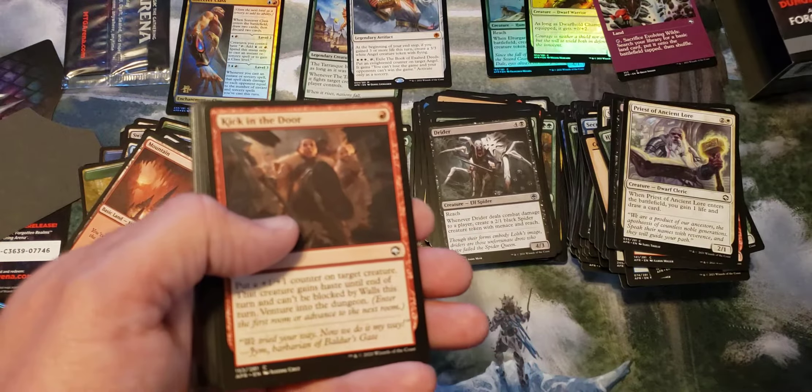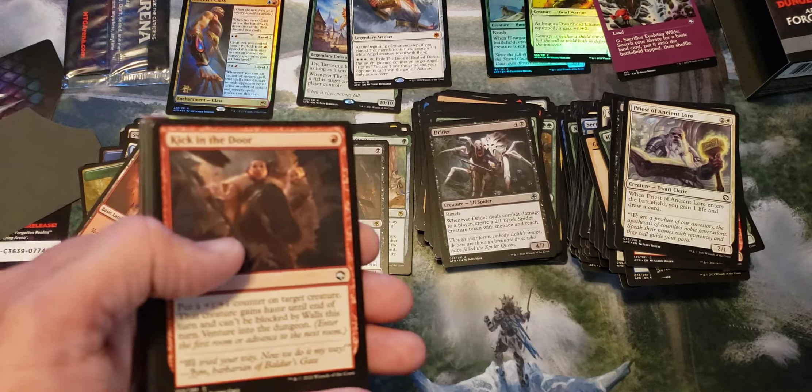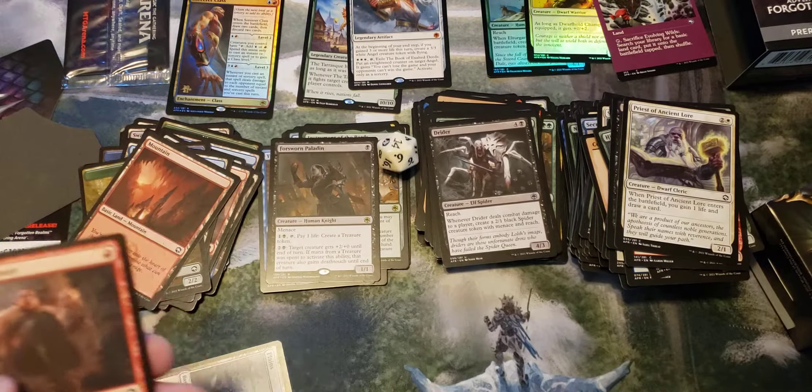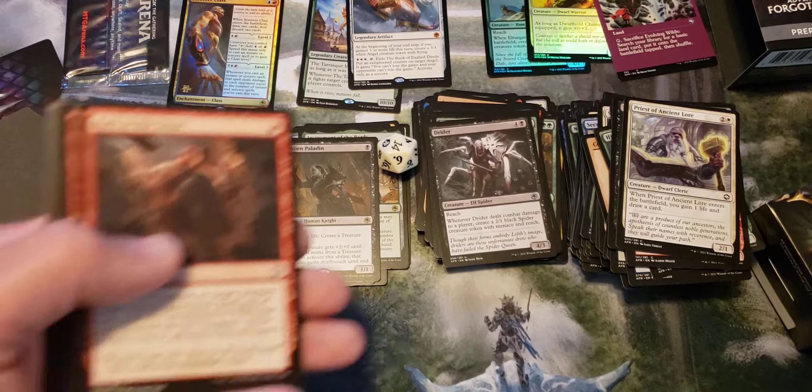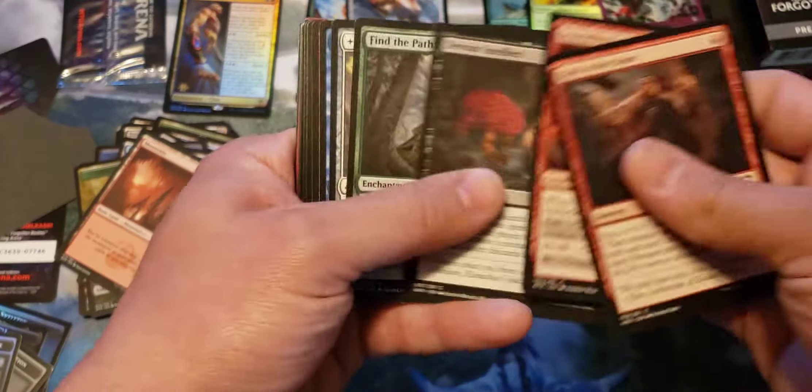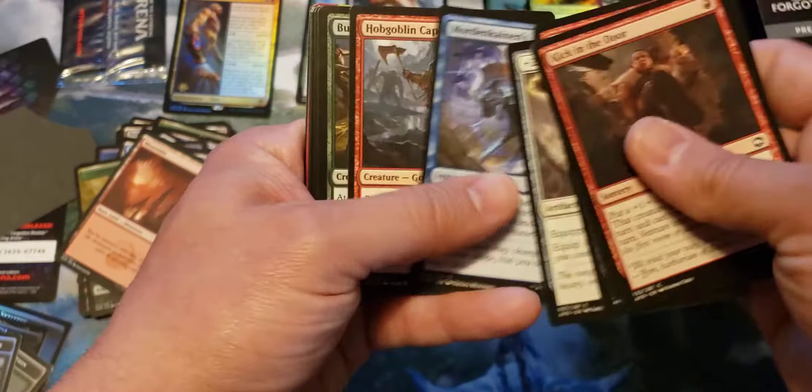Did I get dice in these things? Were there dice in there — down at the bottom? Oh, there they are. There's a white one in there. Another white one — two white dice. They're not spin-downs, they're just a different type of dice.